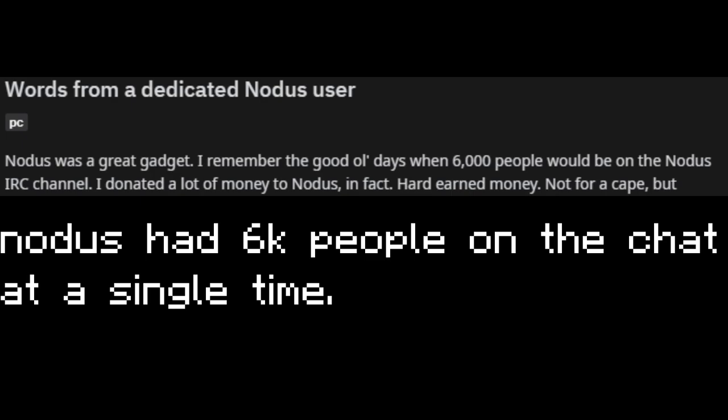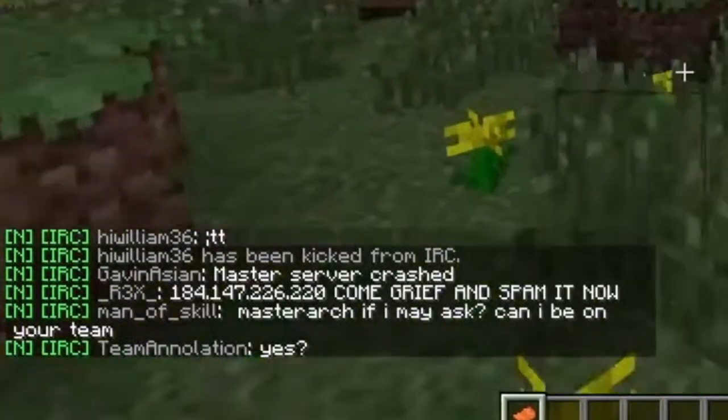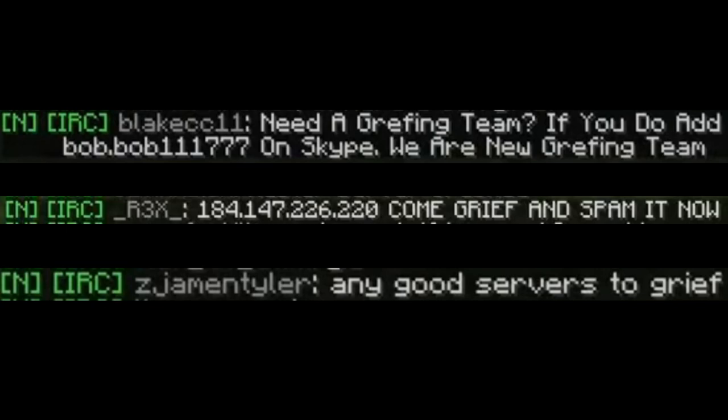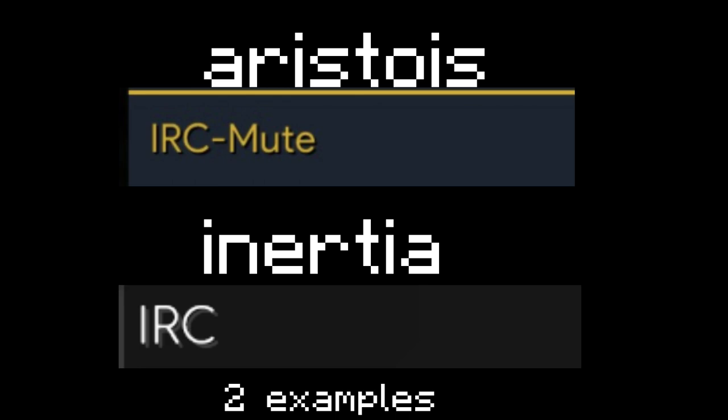Now, 2012 is a big year for griefing. From Notus coming out, and just the IRC chat alone, griefers now had an easy way to communicate with each other. You can even see here that people are spamming in the IRC chat about griefing groups. And if you don't know what an IRC chat is, it's a chat used by only the people who use the hacked client.